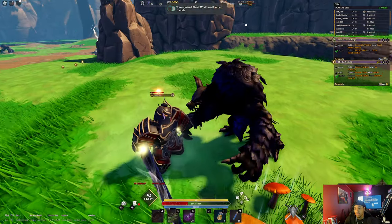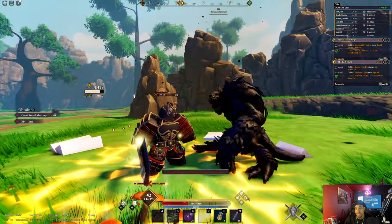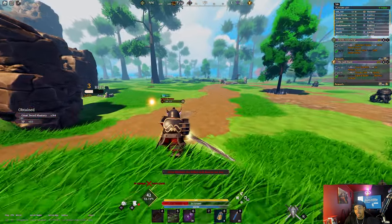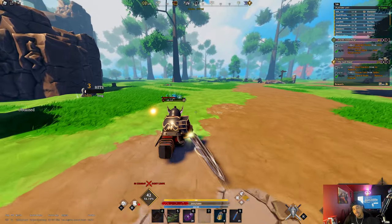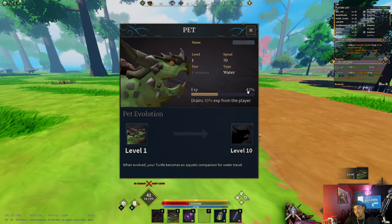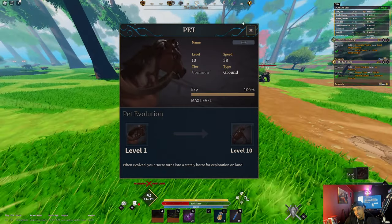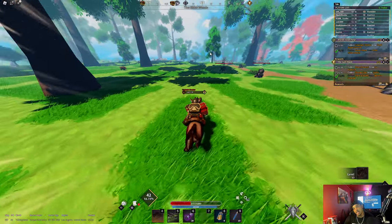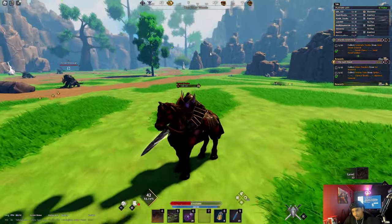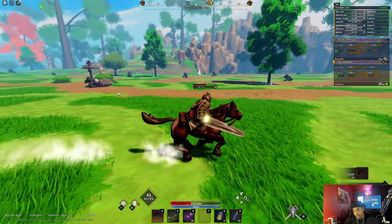For example, this weak wolf — boom, light work, he ain't even a problem anymore. I was just recently leveling up this little turtle since I'm reaching a point where I'm gonna show y'all a whole method for leveling up mounts and stuff. But first and foremost, you want to go to this little area right here — I'll show y'all exactly where it's located on the map.